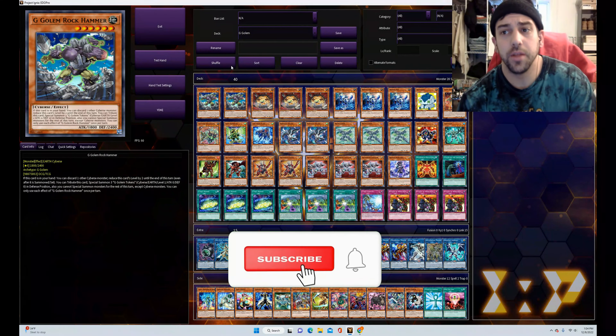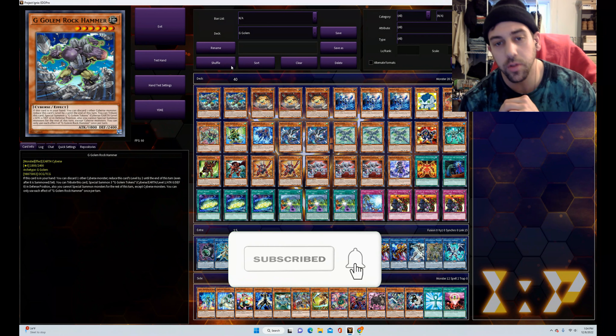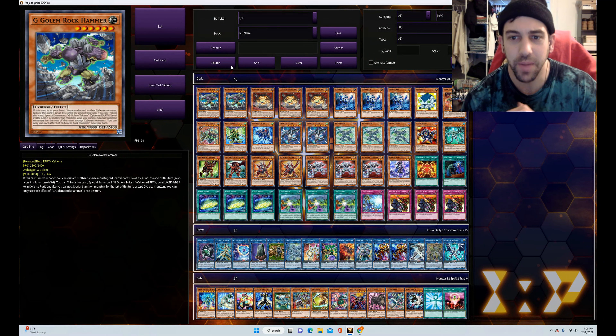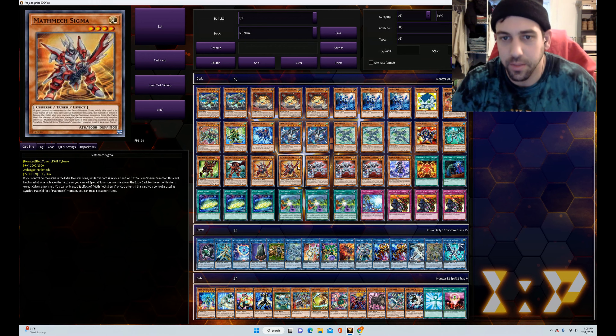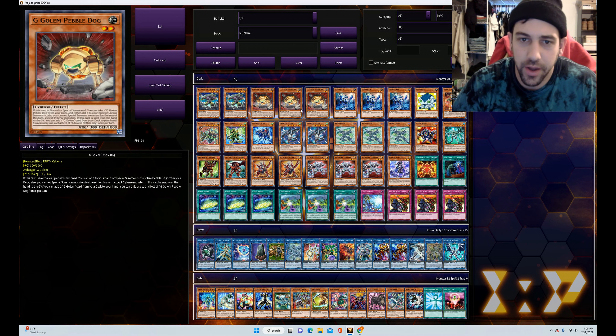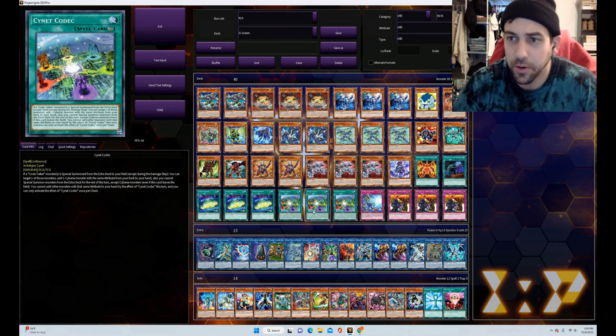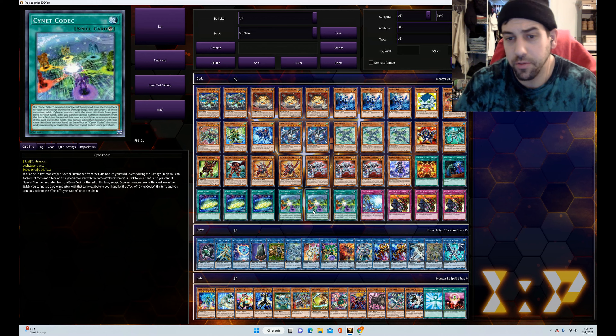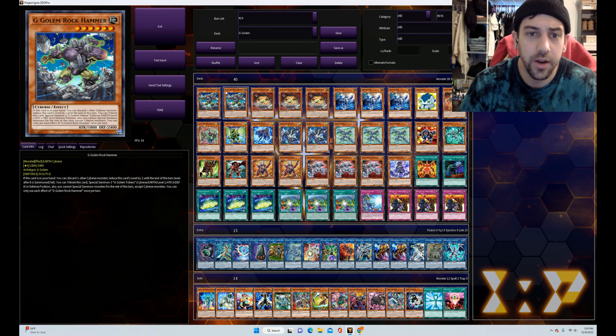Welcome back to Libertalia Game Supply. This week our deck profile is going to be G Golem Cyberse spam — it's just a huge link summoning mess. It was originally going to be just a G Golem deck with a little bit of cyber support, but G Golems just don't really do that much on their own. You need cyber support to make them good, and once I started going down that rabbit hole and discovered this super broken card, I figured it would be nice to just blend Code Talkers and G Golems together.